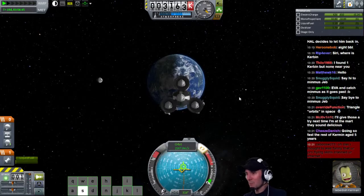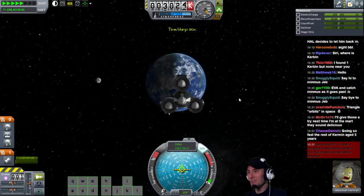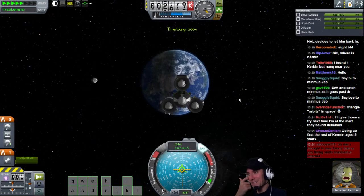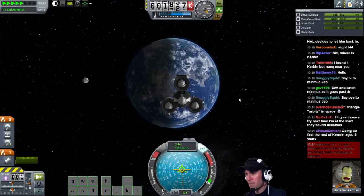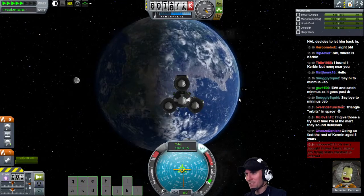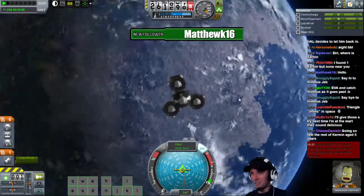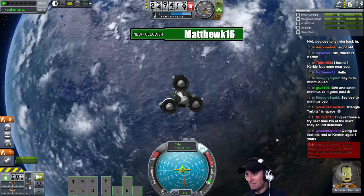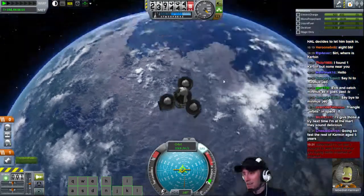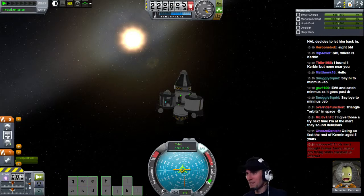And we'll turn this back around. Let's get on home. Crashing her into the... Wow, we're going to come right down on the daytime side here too. Why do I have those other things in chutes? That's interesting. We are going to be coming down hot in the mountains, it looks like. I almost wonder if I shouldn't just pop all the chutes and not decouple. I think I'll try that actually.